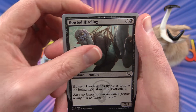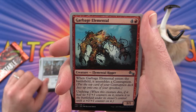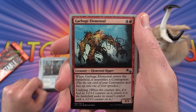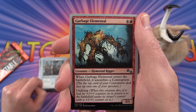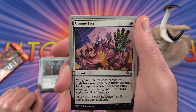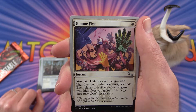Uncommon Hoisted Highling and Gnome-Made Engine. The uncommon is Garbage Elemental — this one also assembles a contraption. It has undying: when this creature dies, if it had no plus one plus one counters on it, return it to the battlefield under its owner's control with a plus one plus one counter. Then Give Me Five: you gain one life for each person who high fives you in the next 30 seconds. Each player in a silver-bordered game who high fives you gains one life. Offer high fives, don't hit people.